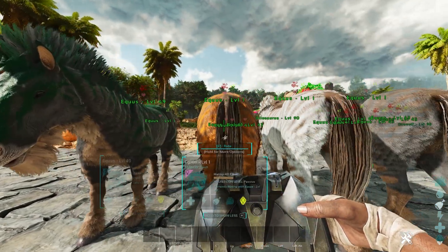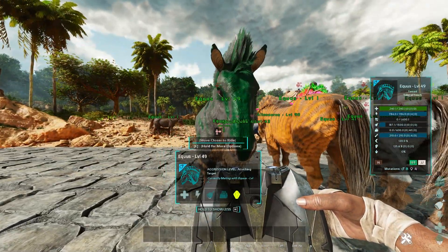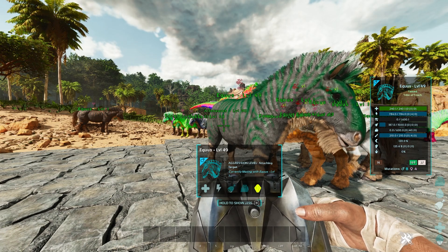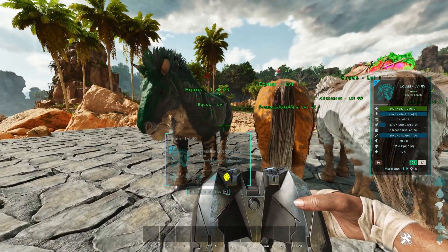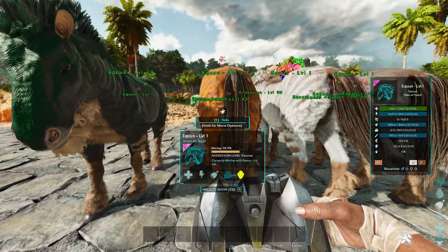So there is technically a 3.5% chance that you'll get a mutated baby out of these two. If you were to take two horses that had more than 20 mutations on each side, they are literally never going to give you a mutation. That is just how it works — that's part of the mechanic of Ark. There is no changing that. It is something that has to be done, so you have to clear them. And this is the process that we're doing right now — you can see we're at 60% right now.